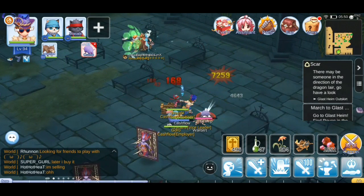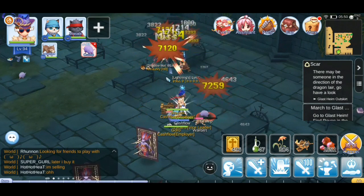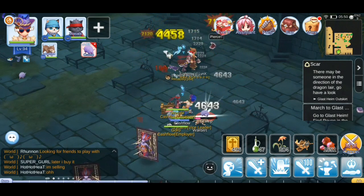And if I use Weapon Perfection with 2 size cards, I get even more damage. Here you can see I am now doing 4.6k white damage and 7.2k crit damage.